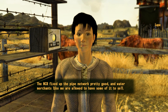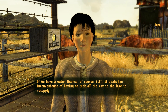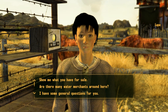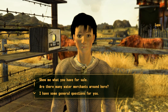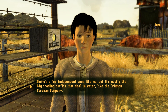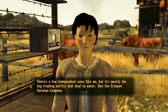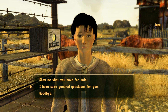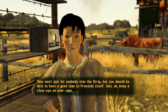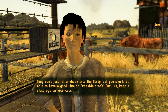'The NCR fixed up the pipe network pretty good and water merchants are allowed to have some of it to sell if they have a water license.' Still beats trekking all the way to the lake. There are many water merchants — a few independent ones but mostly big trading outfits like the Crimson Caravan Company. 'Anything I should know about New Vegas?' 'They won't just let anybody into the Strip, but you should be able to have a good time in Freeside itself. Just keep a close eye on your caps.'